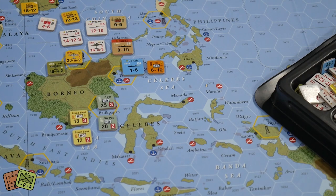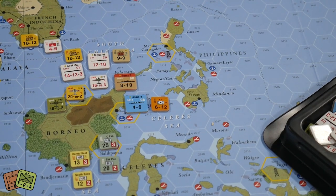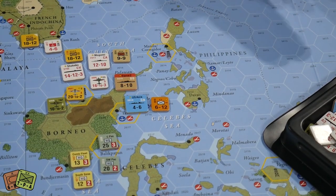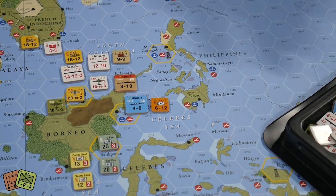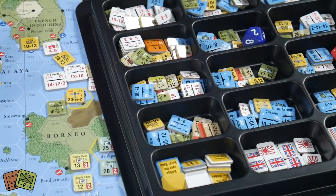Ground units inherently move one space based on the map scale — you don't need to print a one on every counter because that one will also be modified by the card you play. Hopefully that was helpful. When punching this game, organize as you punch: look for all the starting units with a four-digit number in the top left and keep those in one bag or a couple slots in your tray.